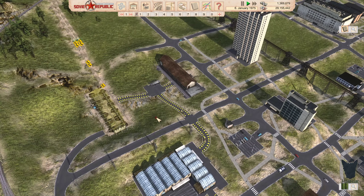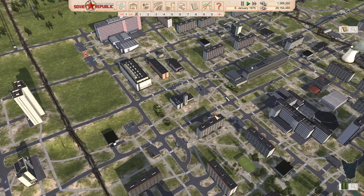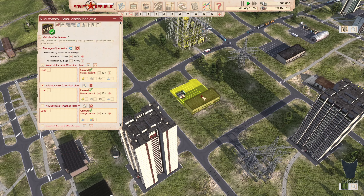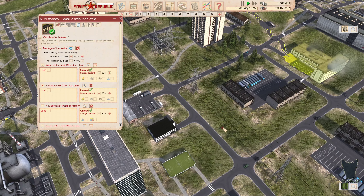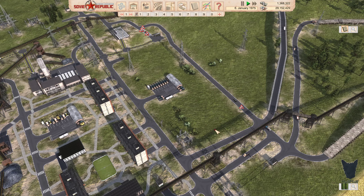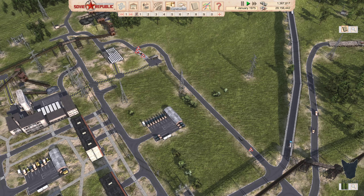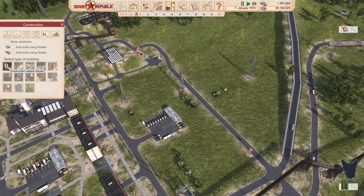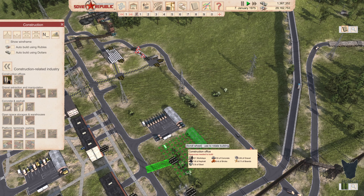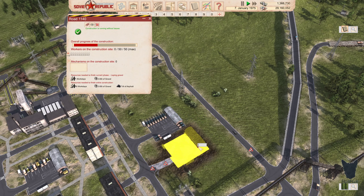We're getting stuff made — that is a good thing. Hopefully this will get finished up and get some other stuff going on. I think I'm going to build another construction office, somewhere around this area here. I'm going to pay cash for it — a regular old construction office. Let's cache that one and this one as well — not very expensive.